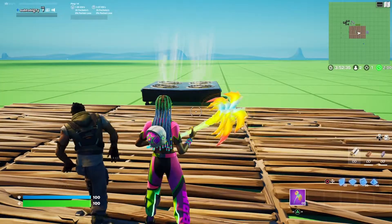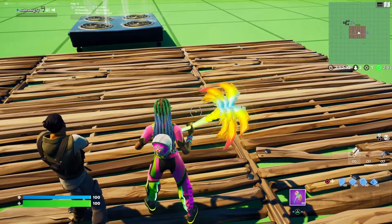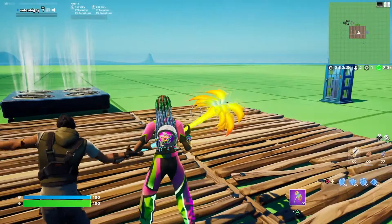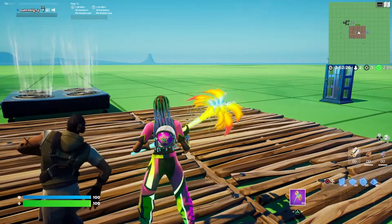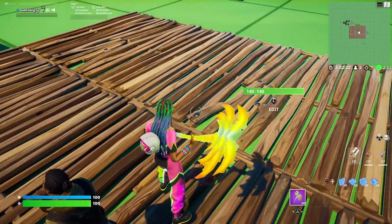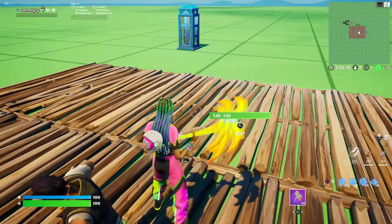The pants light up, the back bling a little bit, the tree a little bit. The star kind of glows up, the shirt a little bit, and then the pants light up, and then of course the tree. That's about it for the reactivity with this skin.